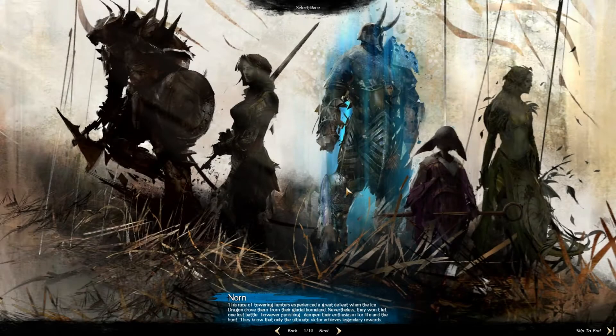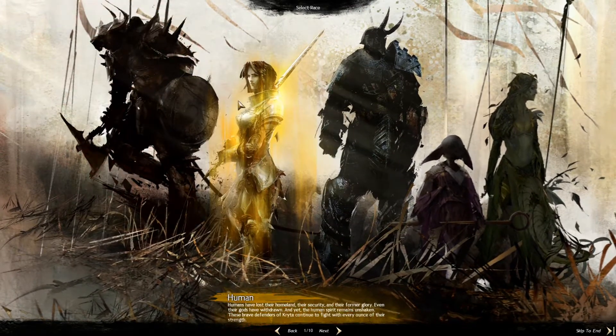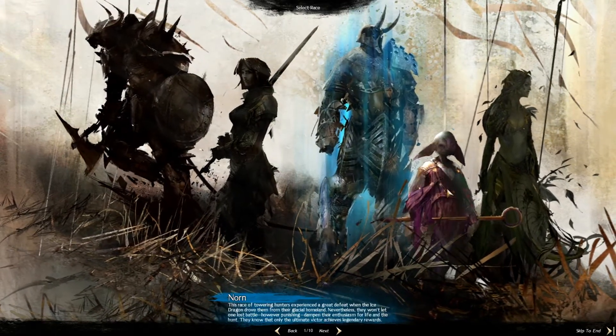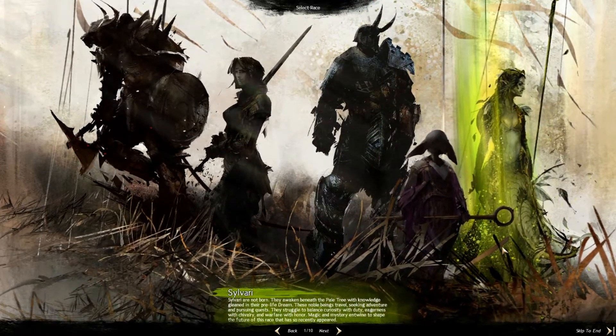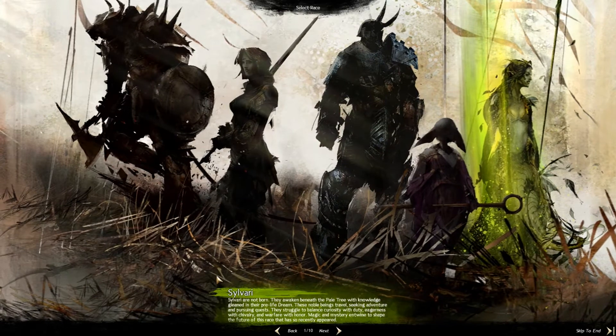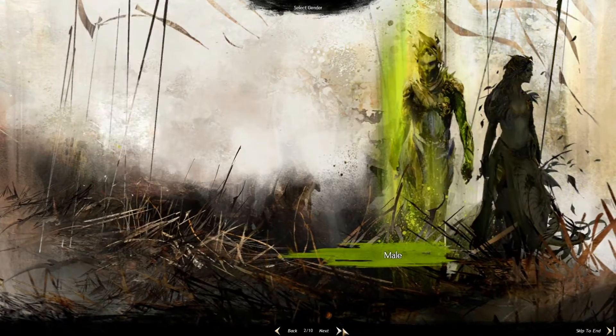Which ended up being the Aurora Glade one. Then there's the selection of races — five in Guild Wars 2: the Charr, the Human, the Norn, the Asura, and the Sylvari, which I'll pick in this case. I was playing as one in the beta as well, and I just think I like them the most.